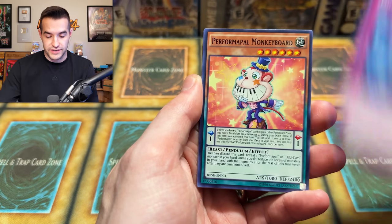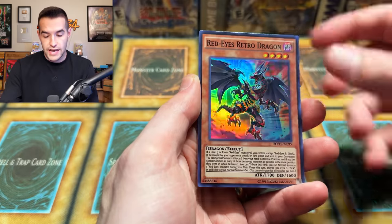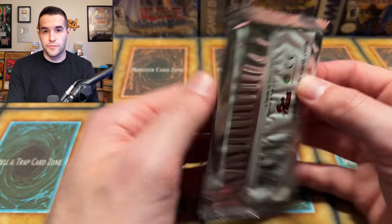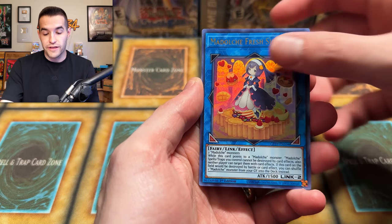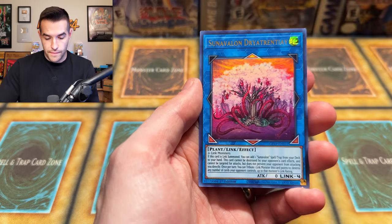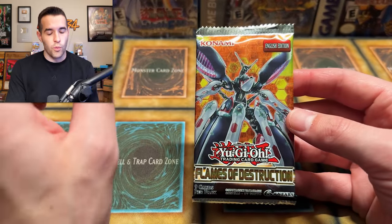I'm excited about that special set and the Ghost Rare pull — it's been a great start. Maybe that Power of the Duelist pack is going to have something crazy inside. We got Performapal Monkey Board, Dynamis Charge, Harmaton the Dust, Red Eyes Retro Dragon. Guaranteed super in here, so it's a Red Eyes card — that's exciting. I have an interesting variety of packs today. We've opened a lot of Ghost from the Past 1 recently but I am running very low, so you probably won't be seeing these for a while.